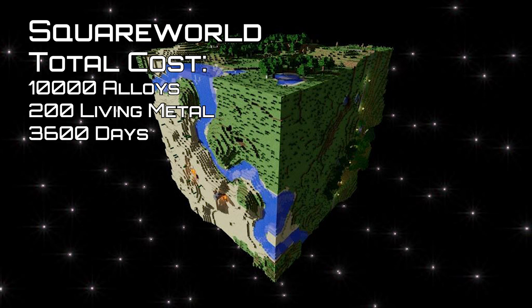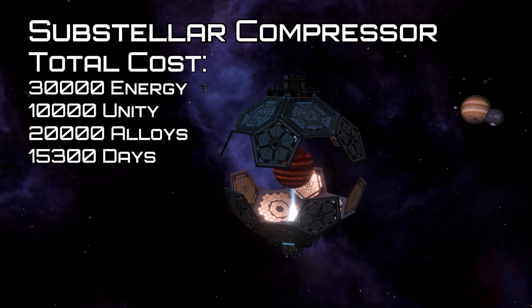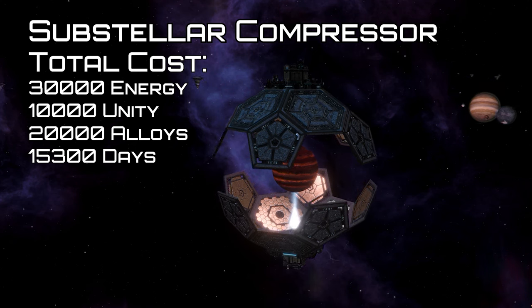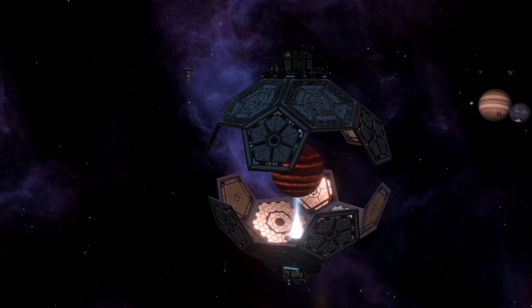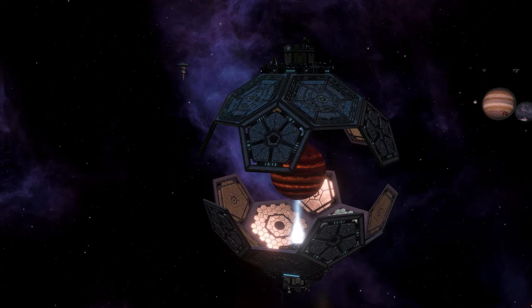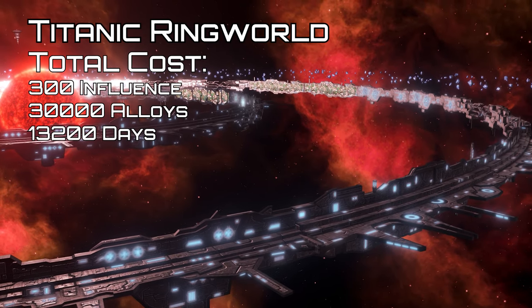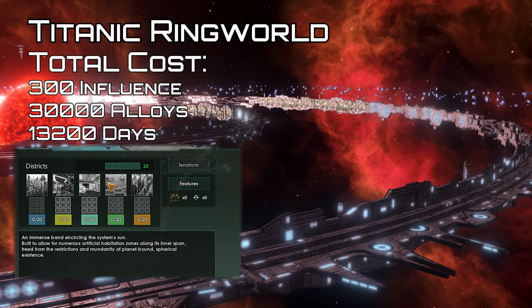The square world cannot be built from scratch and can only be restored if ruined ones are found in the galaxy. The system containing the ruins has a derelict station in the center which must be upgraded to obtain a technology to repair the square world — I don't have a lot of intel on these as I couldn't find one. The substellar compressor converts a brown dwarf into an ignited star, making moons more habitable and generating physics and energy. Compression produces 50 physics research. Igniting the star costs 5,000 energy, 2,500 unity, and takes 360 days, producing 350 energy and 50 physics research. It can then be dismantled for a refund of 1,000 energy and 5,000 alloys after 360 days. Upon ignition, moons of the brown dwarf are turned into lifeless habitable worlds given terraforming candidate modifiers. Finally, the titanic ring world must be built on a completed regular ring world — each of the four sections must be built individually, and each segment has 20 district slots as well as a modifier giving 20 housing.